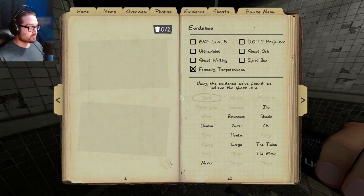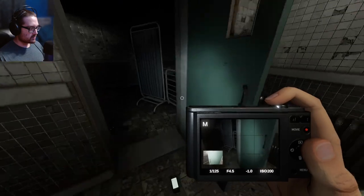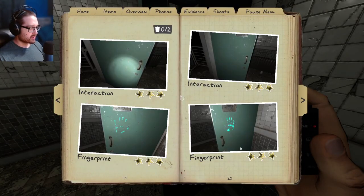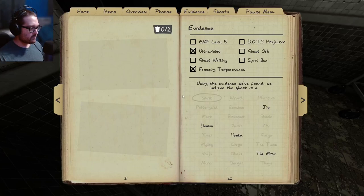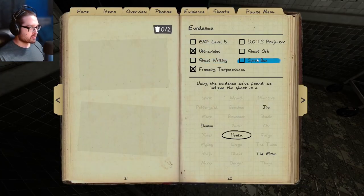I did bring in two evidence items that would help here. I don't know what I'm even doing. My first one should have been the interaction and the fingerprint — I think I could have gotten more there before it touched again. I only need two more photos and we're not getting a super perfect game here. Demon, Haunted, Gin, or Mimic. I gotta go get the ghost orbs, but I'm thinking it's a Haunted because of how cold it made it and it hasn't turned the breaker off, so maybe it's a Gin. EMF 5, ghost writing, spirit box, and ghost orbs. The problem is I need to bring the spirit box to make sure it's not a Mimic.